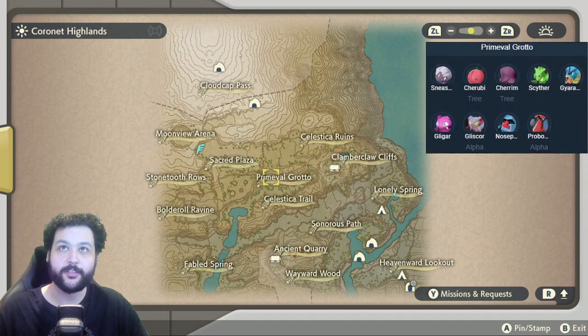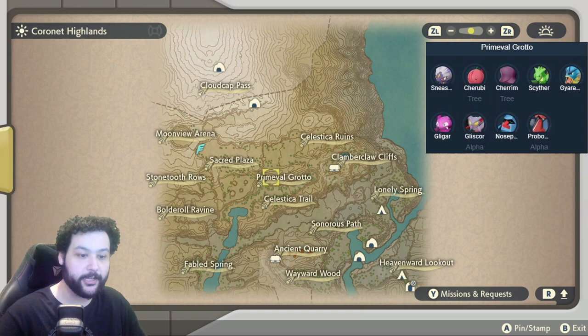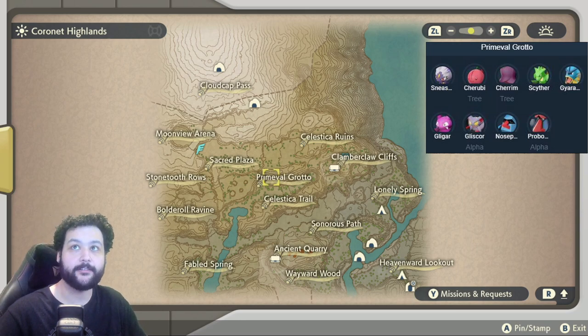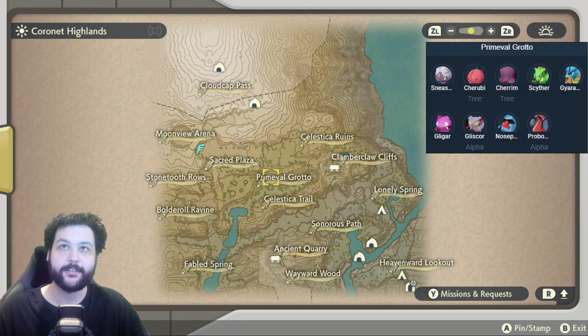Down to the Primeval Grotto, another fantastic place to farm for Cherrim and Cherubi. Hisuian Sneasel makes its first appearance here. There is also the Alpha Gliscor and Alpha Probopass, and there are Scythers and Gyaradoses you may catch here as well.